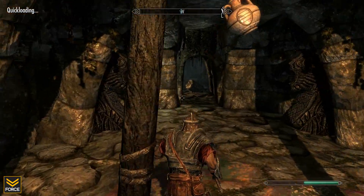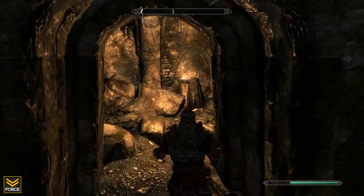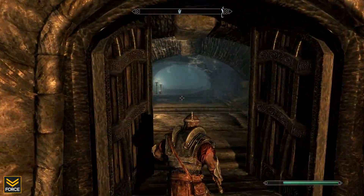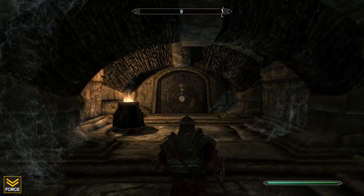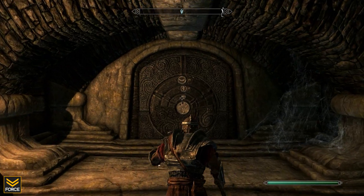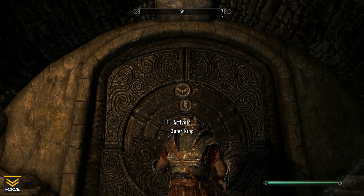Continue to make your way through Bleak Falls Temple until you acquire the Golden Claw. You will then be led to Bleak Falls Sanctum where you will encounter another puzzle. This is fairly straightforward — you must simply look at the pattern on the bottom of your claw and then match up the pattern on the door.